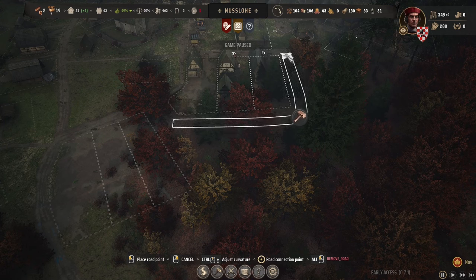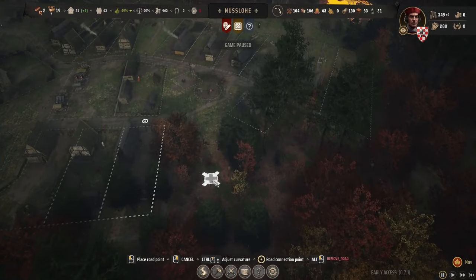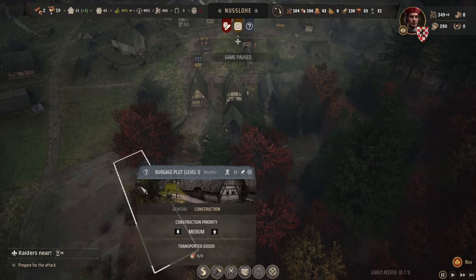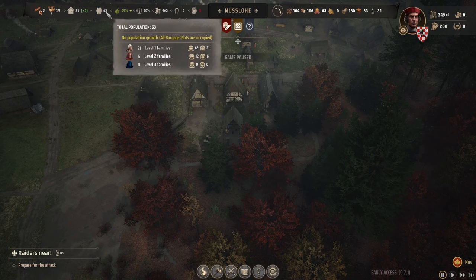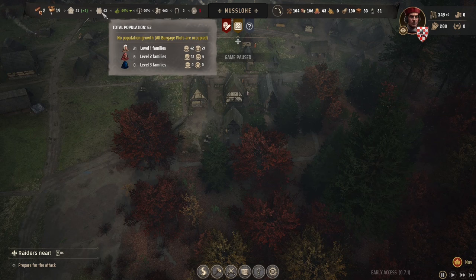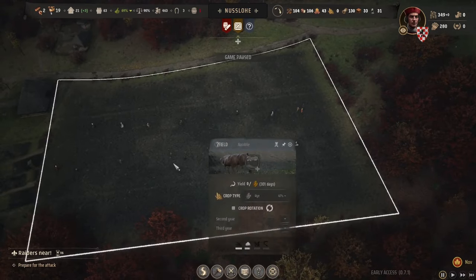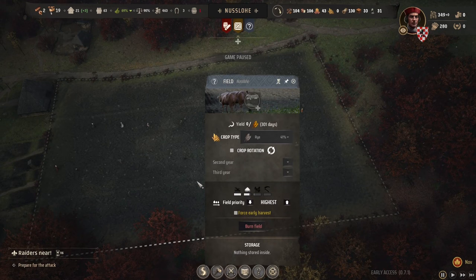We could put some more houses in there as well — another three. We want these going constantly because we're hovering around just outside the high population threshold. Right now getting these houses built is the main priority.